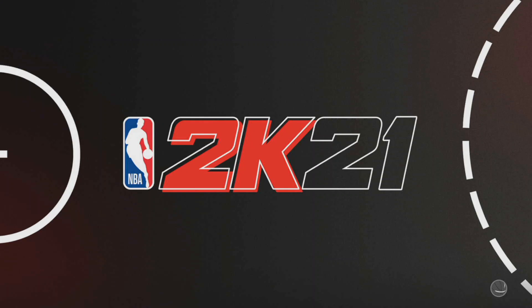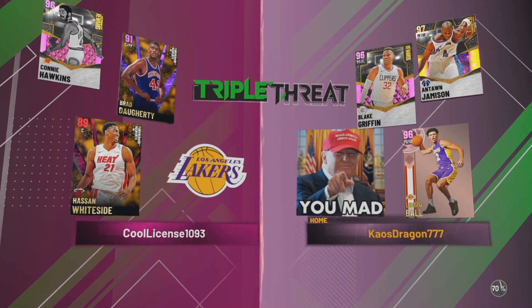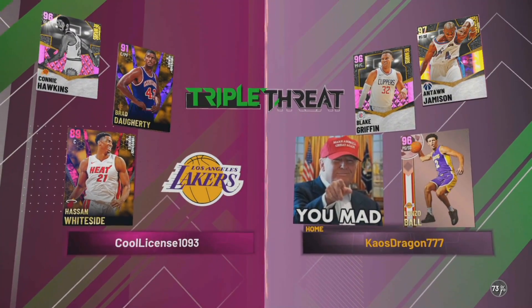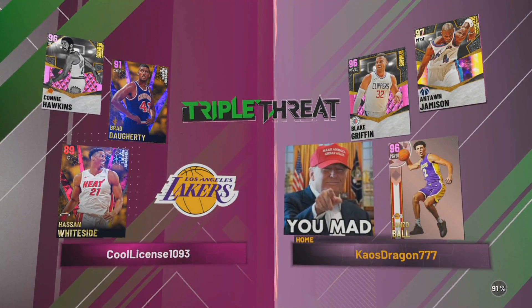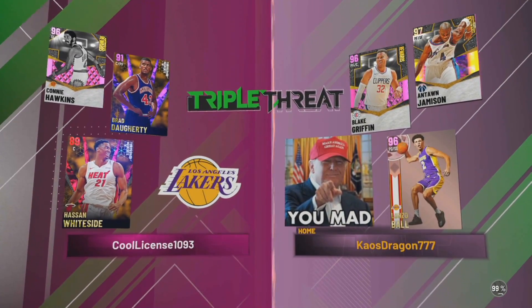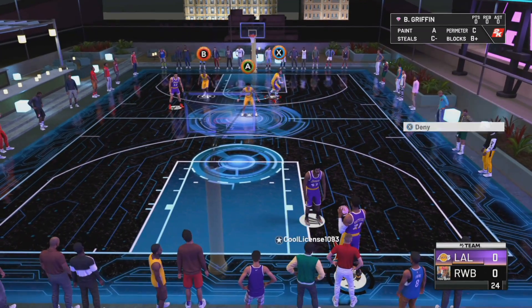Alright guys, we are back. We got some Whiteside, Brad Daughtry, and Connie Hawkins on the other team. Looks like he's trying to cheese the system or something, but we should be able to take advantage of this. Let's see what we can do with Lonzo Ball.